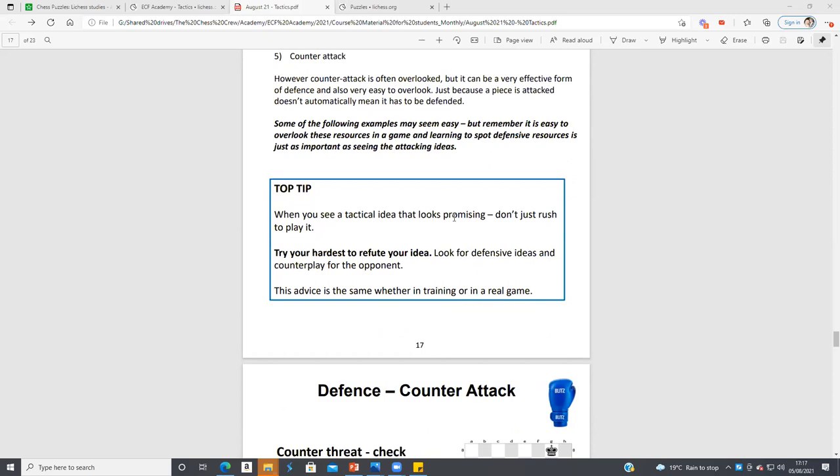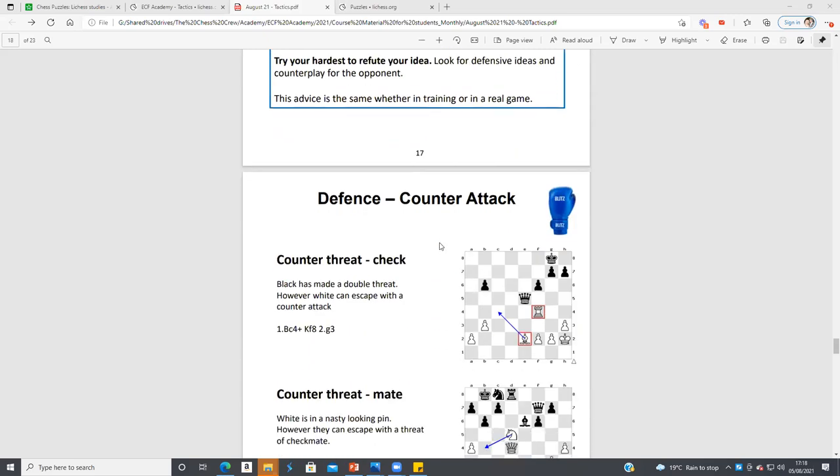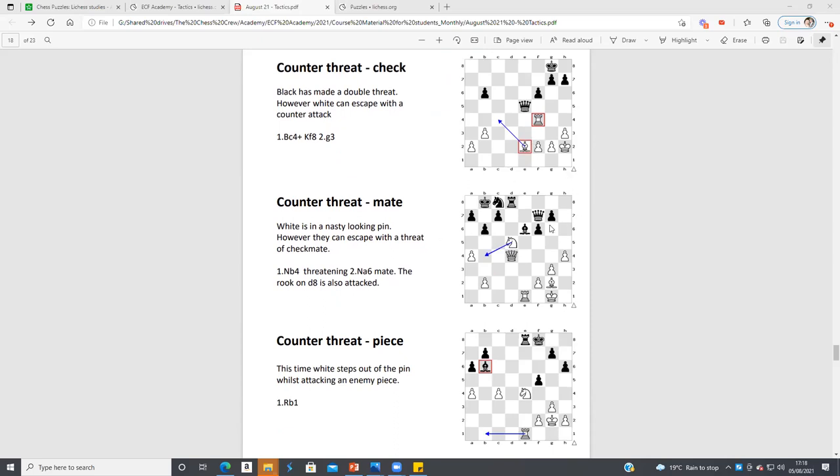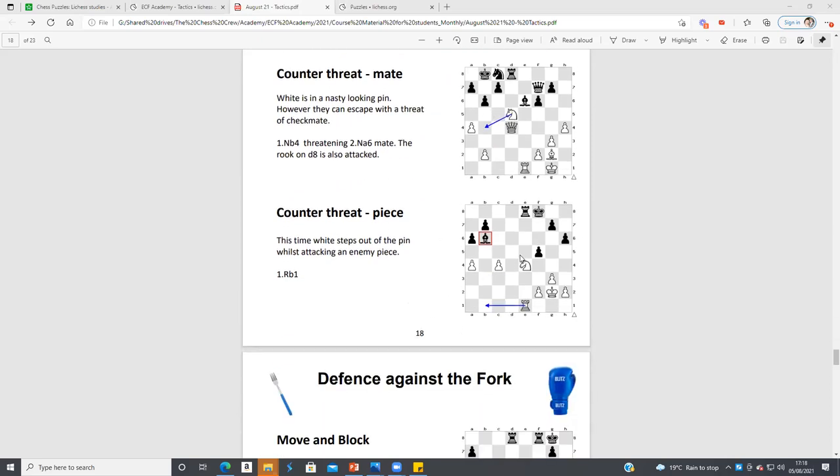Top tip: when you see a tactical idea and it looks promising, don't just rush and play it. As you play stronger and stronger players, they'll have a really strong defense lined up — they probably want you to go for the tactic that looks good, and then it might not work. You need to really check your moves and take your time. For example, if the rook and bishop are in a fork, White can play Bishop c4 check and then move the rook. Or it looks like we're going to lose material because of the pin on our Queen, but actually we can move the Knight — Black takes our Queen, but we don't care because Knight a6 is checkmate. You can also do a counter threat: Rook b1 attacking the bishop — if they take our Knight, we take their bishop.